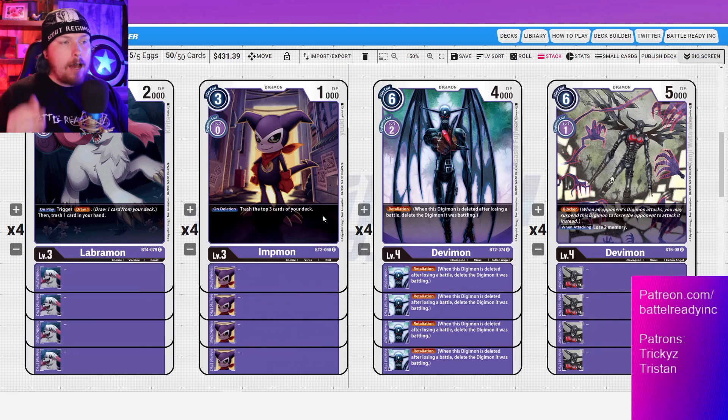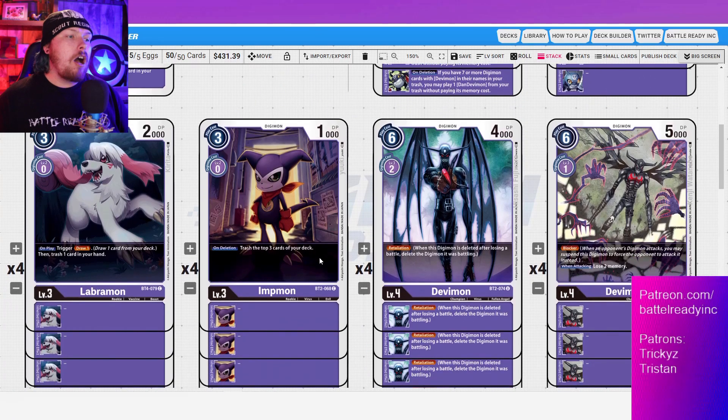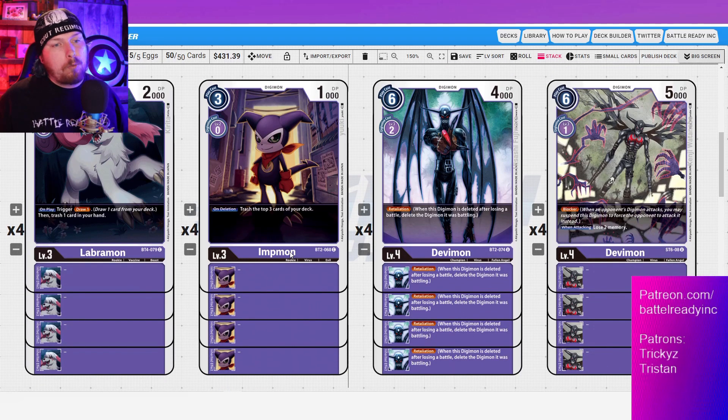Next is Impmon. On deletion, trash the top three cards of your deck — that's a heavy amount of milling. But playing Impmon in a deck trying to fill trash also means we're playing Beelzemon, because we can make Beelzemon live so fast. Being able to jump straight into a Mega to pop something on field is very good. Impmon and Beelzemon just go hand in hand as a package deal in any deck that's trashing a lot.